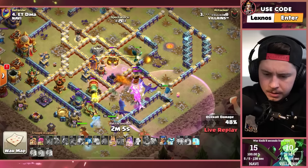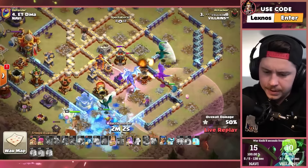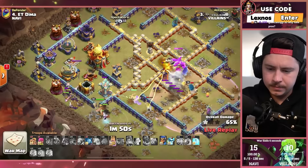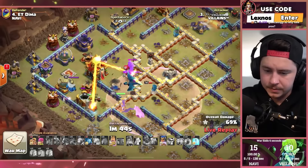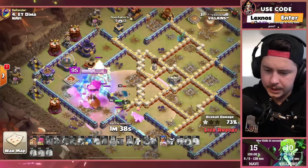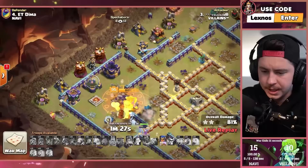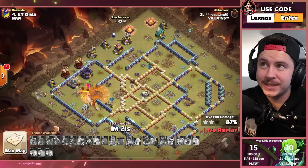Dragons trying to get through all those defenses on the right side but they're dying like crazy. Not many dragons left alive. Queen ability goes off. Got one freeze spell, king ability. Road champion from the right side — he's going all or nothing. King ability with the gauntlet — gotta get through the king first. No phoenix remember — that's why this is sketchy. But he still gets it! RC can clean house with the spirit fox. That's a triple!